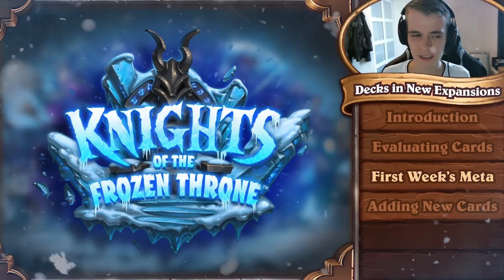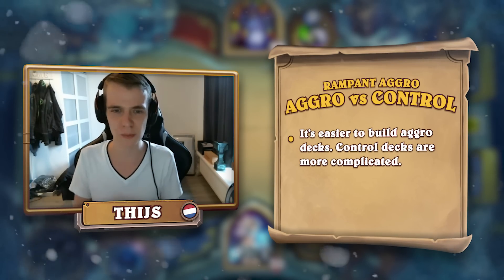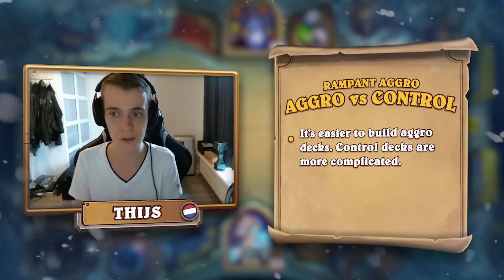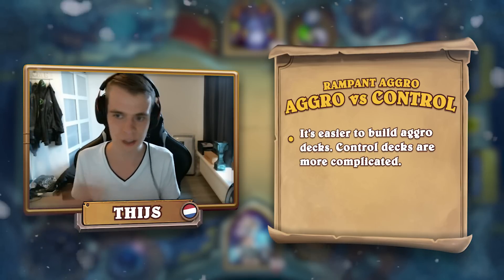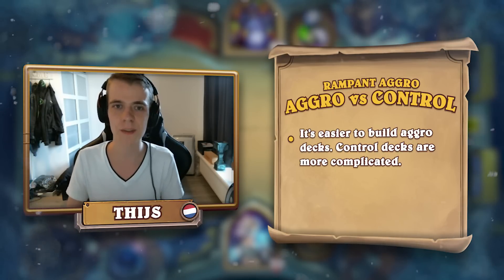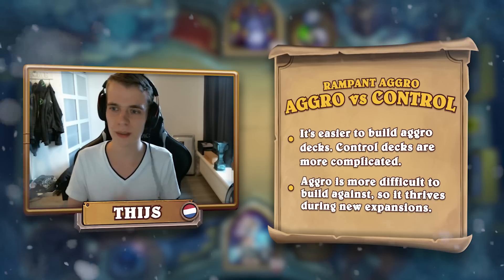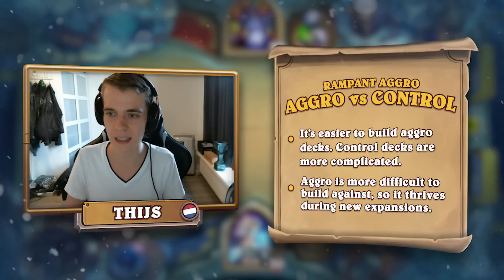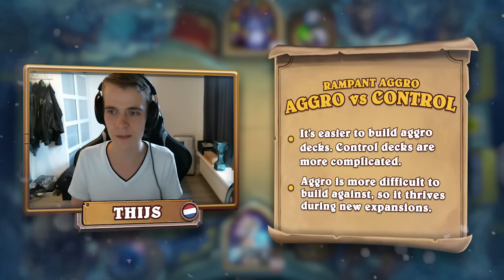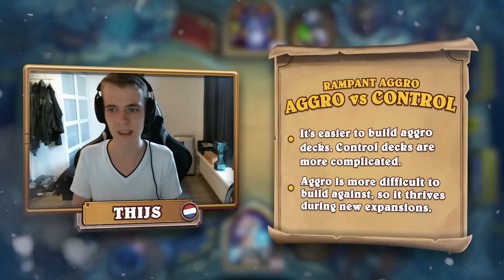Once an expansion comes out, aggressive decks tend to be a little bit more powerful. It has two different reasons. A control deck is normally more complicated — it takes a lot more time and deck-building skill to really get your control deck together and see the powerful combos. There have been so many control decks discovered only in the third month of an expansion because it's so hard to see specific combos. The meta shifts a little bit and then control can finally find its place.